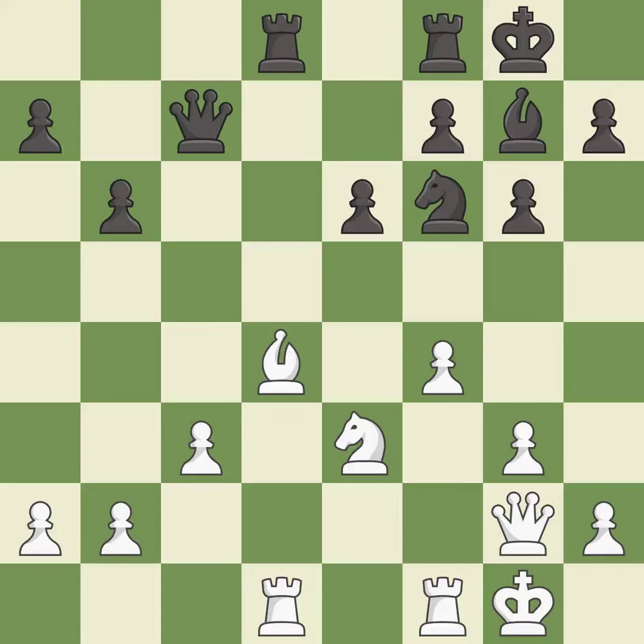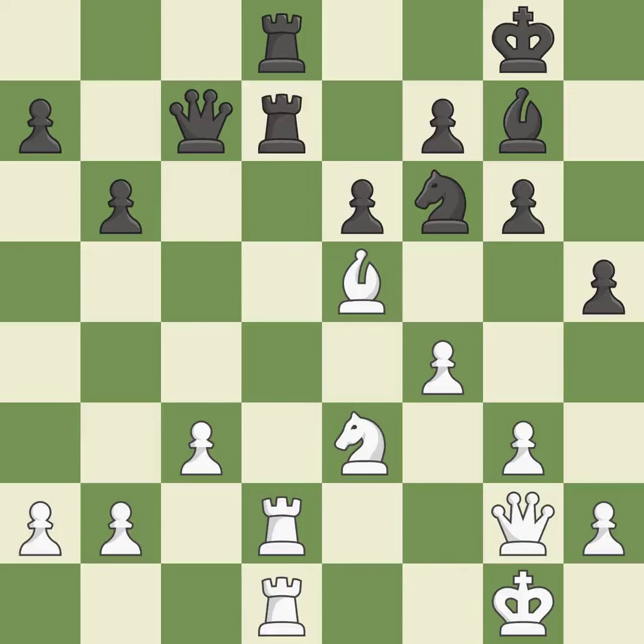This develops a rook off its starting square, getting it into the action — it is best. Right on target — it is best. That's not a mistake, but it's not the best move either — it is good. This doubles the rooks onto a single file, which allows them to team up to create threats. This threatens to reveal an attack on a bishop — it is good. The rooks are coordinated and powerfully doubled on the file — it is best. Very precise — it is best.